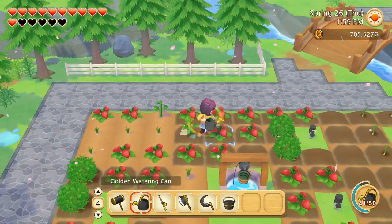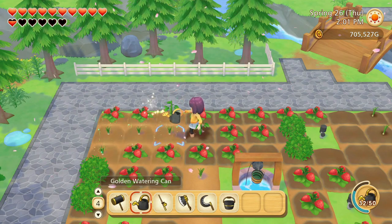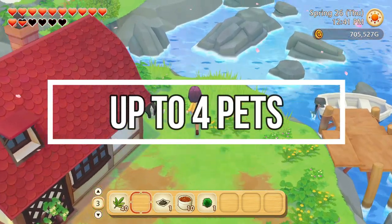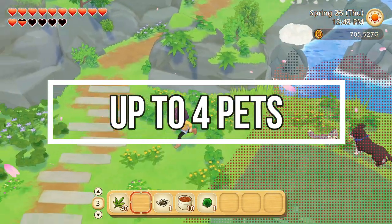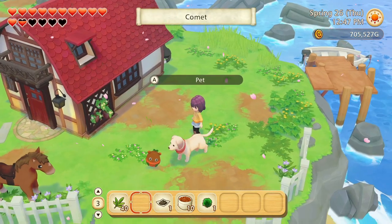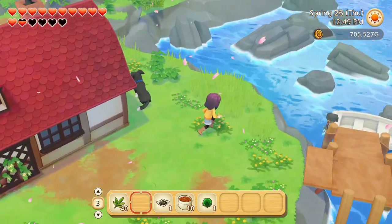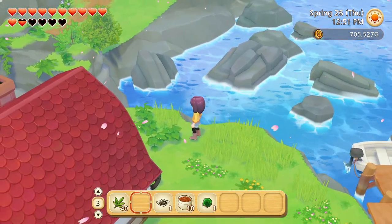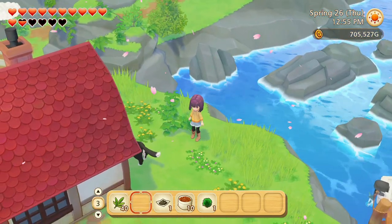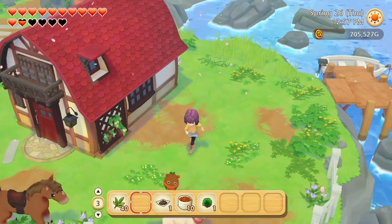You can also have a maximum of four pets — cats and dogs. Once you unlock the largest house, you can have four. Each house size allows a different number: one with the small house, two with the next size up, three with the next, and four with the largest. And you can have an assortment of dogs and cats, or all cats, or all dogs — whatever you want.